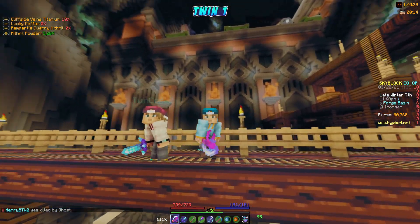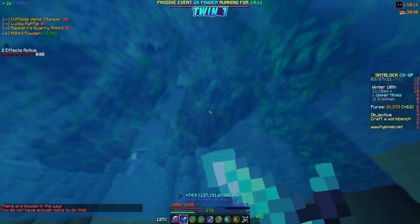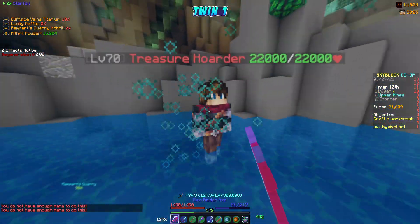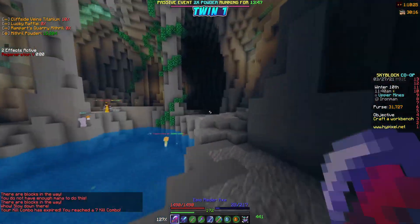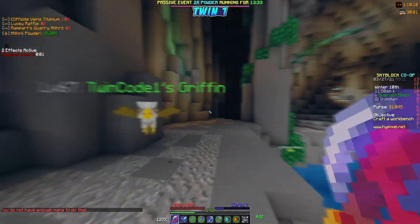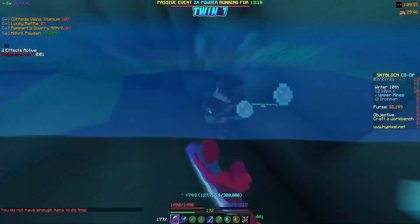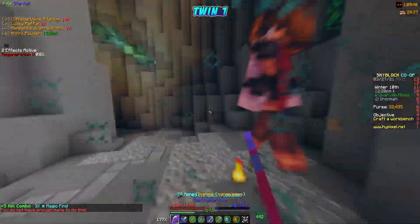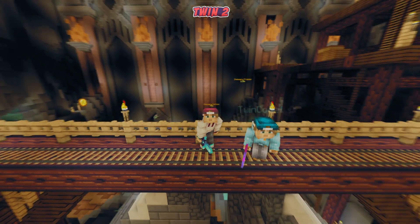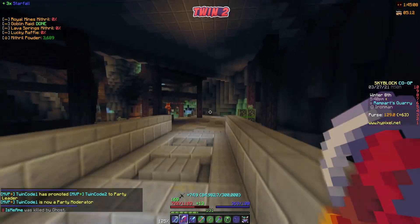We now have two enchanted gold blocks officially and moved on to the treasure right, dropped by gold hoarders. I was nervous starting this — Zach had never gotten a drop even on his main profile, and when I tested it before it took over an hour with no drop. We ended up being in the same lobby at first, which was a bad idea since we were stealing each other's gold hoarders, so we switched lobbies. At one point Zach jokingly claimed he got a treasure right when he didn't — you can tell he's being sarcastic.